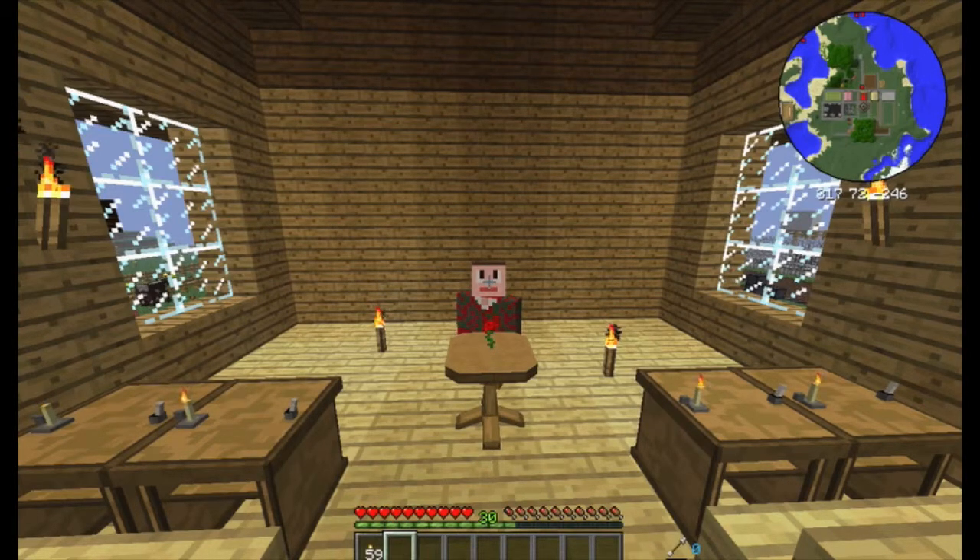I know for a fact that one of the mods used in Hexit is Better Dungeons, and Better Dungeons includes among other things a slime cave that spawns around level five. There's pretty much no way to actively find that without digging up the entire place, and even then there's no guarantee it would spawn in the first place.